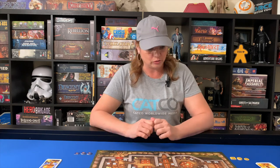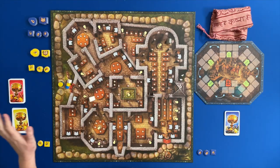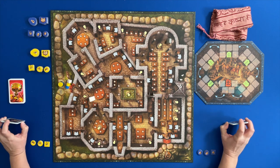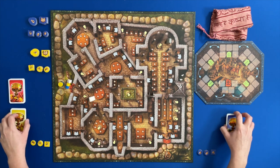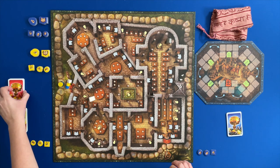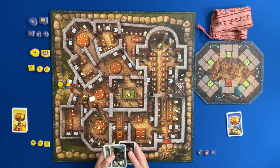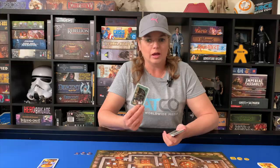I've got the game almost set up — there's a little bit of setup still to do but for the most part it's good to go. We are playing a two-player game today, and when you play a two-player game of Templar you have to play with an imaginary friend: Raphael. Raphael gets his own deck of cards, which is made by mixing two of the other sets that you didn't use together.